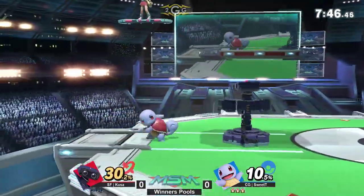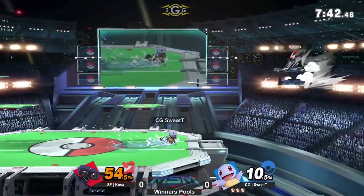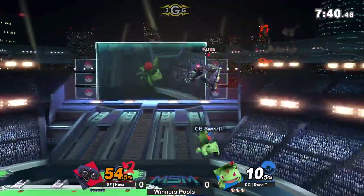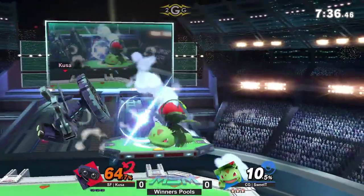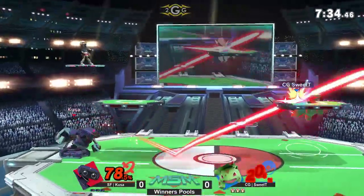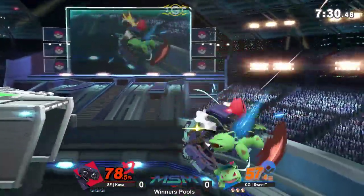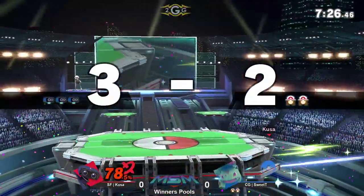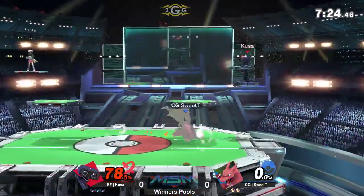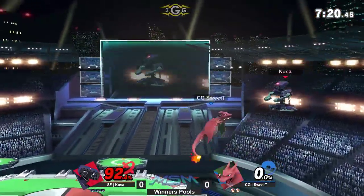Sweet Tea and Kira have faced each other in friendlies, so he should be a little informed about the Rob matchup. We're seeing already he's got a nice lead, and as soon as he sees Kusa reach that 45%, he automatically switches to Ivysaur to get those better projectiles. Great use of those combos — not gonna kill just yet, but he's going so deep for these edge guards.